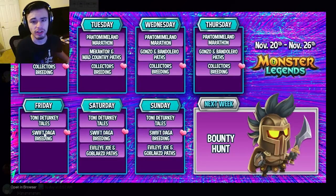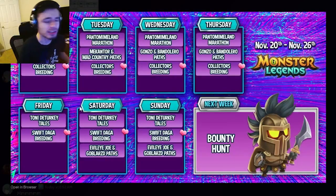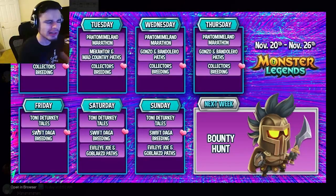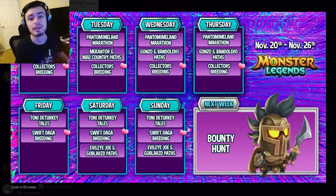On Friday, the brand new Taylor's Challenge starts, which is great, and the Swift Dog of Breeding also starts, which is another pretty good event. Do the Taylor's Challenge to get the brand new Thanksgiving monster — he's actually pretty decent, not super top-tier, but pretty good. The Swift Dog of Breeding is pretty good as well; Swift Dog is a pretty decent monster. Both of these events run until next Thursday.